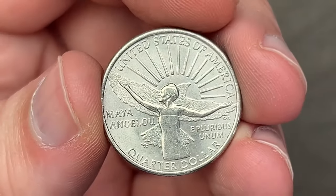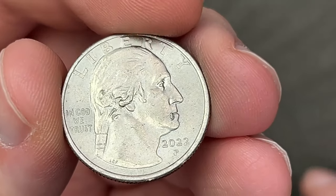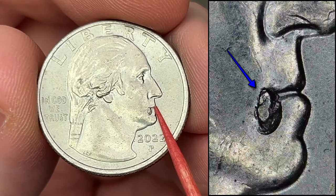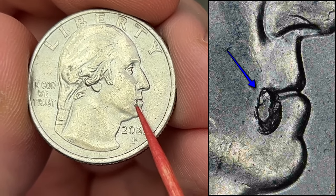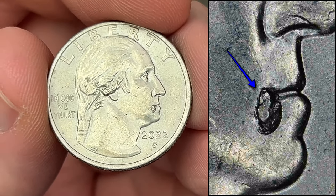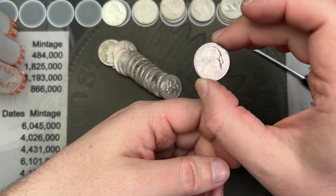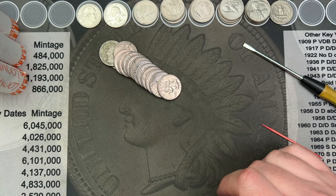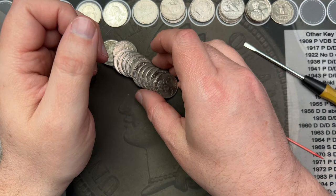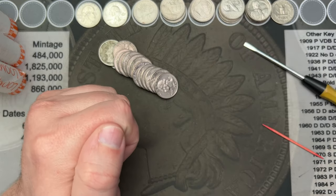Roll 34. We got this Maya Angelou — this is 2022 — and it's been a while since I've come across one of these, but this has a pretty large die chip on the mouth. Pretty cool find. Smaller die chips on the mouth are quite common, but when they get big enough that you can see them without using a microscope, that's when I want to hold on to it because it is a good size.